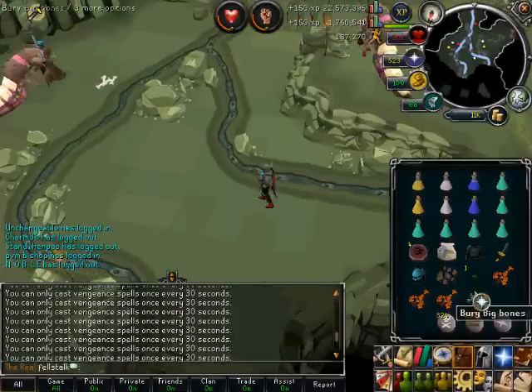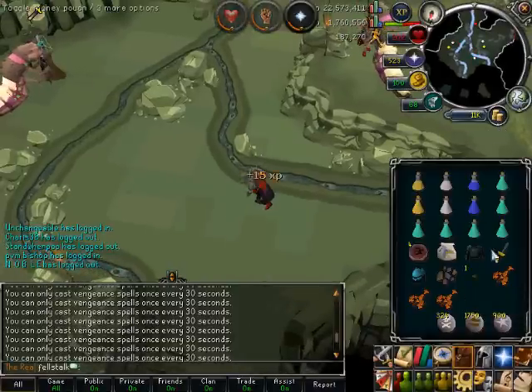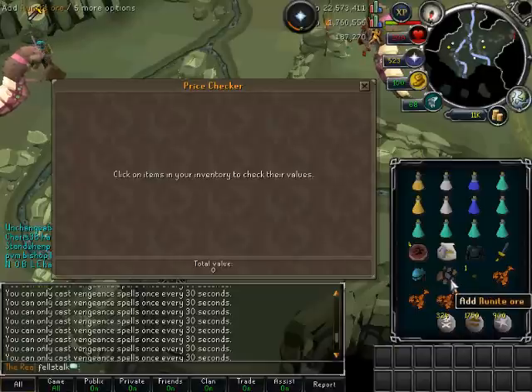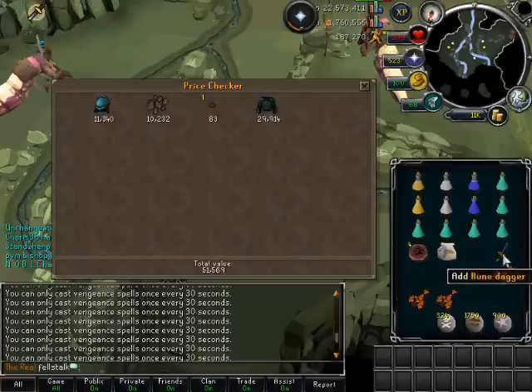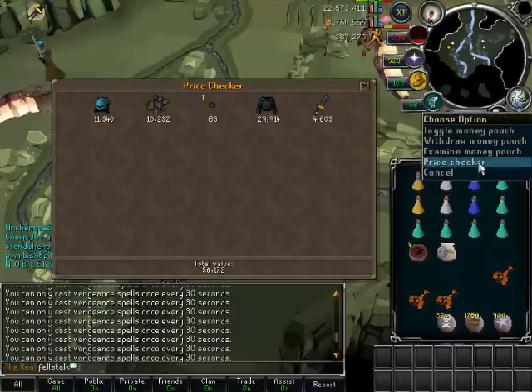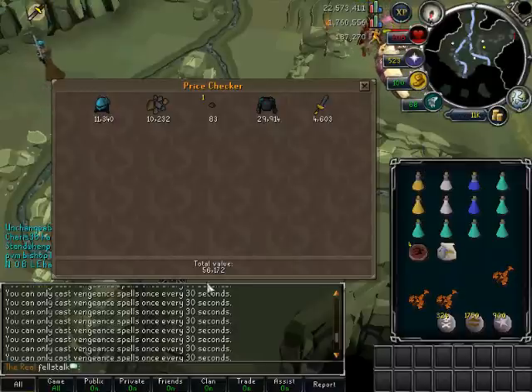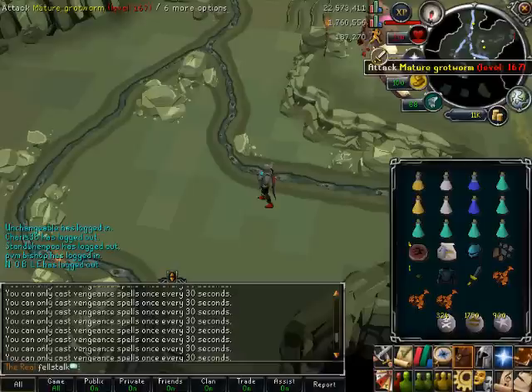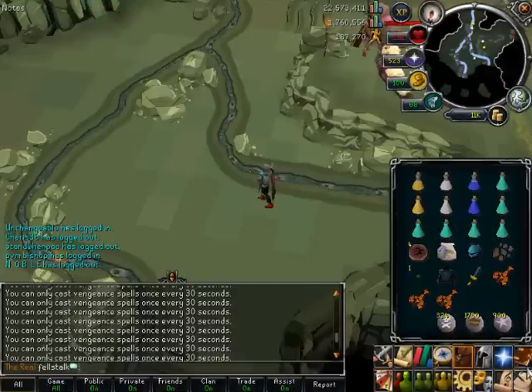I've got six kills so far and these are all the drops — that's about 67K in just a couple kills. Right now it's kind of populated, otherwise I could be killing a couple more of these at once.